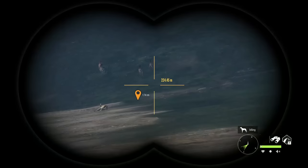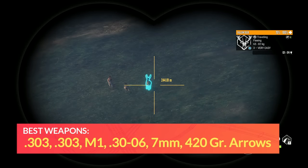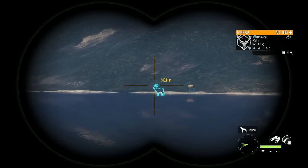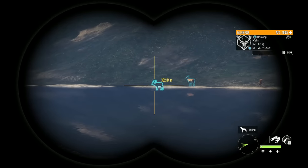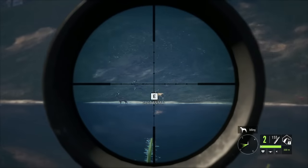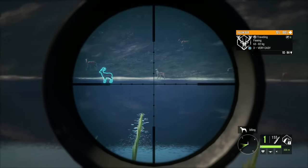Seeing as Fallow Deer are a class 4 species, you can use any 4-8 rifle — the M1, the .30-06, the .303, the .308, whatever 4-8 you prefer. One awesome way to make cash is by using the air rifle, sneaking up on a herd and taking out a pile of them. If you do that nice and slow, you should be able to take down quite a few. There is one caller for Fallow Deer and that is the Antler Rattler.